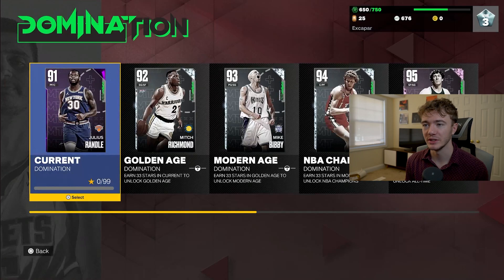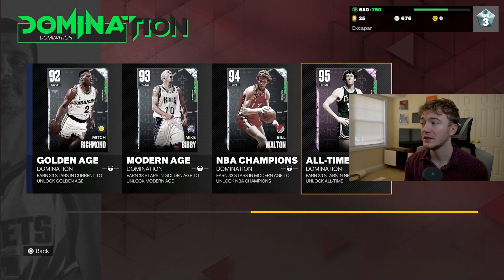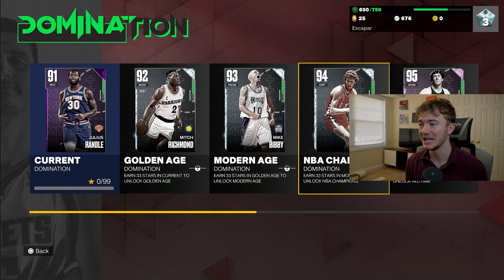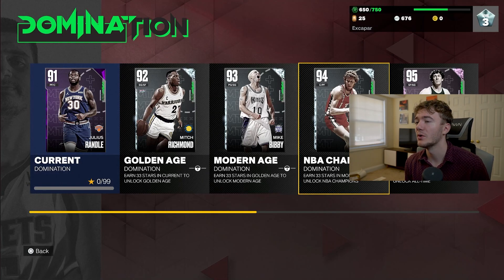Obviously the first thing that we should start doing is going to be domination. We have current golden age, modern age, NBA champions, and all-time domination. Definitely some big dog games that we're going to have to get through. And look at that — Julius Randle, Mitch Richmond, Mike Bibby, and Bill Wolin. Interesting.